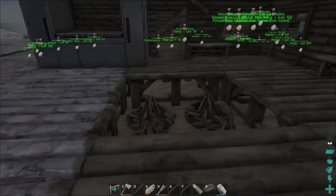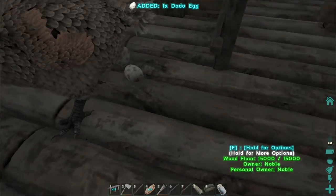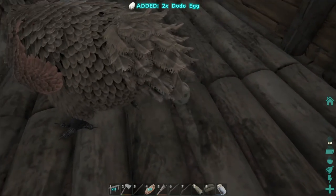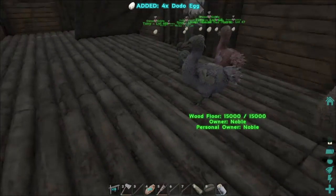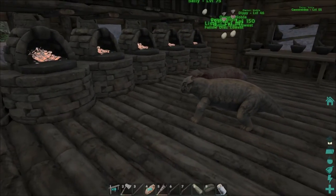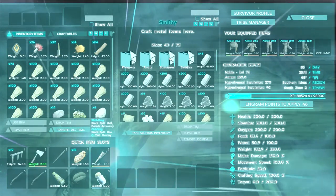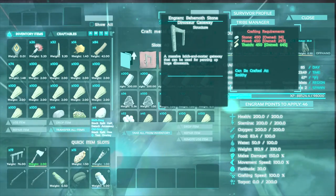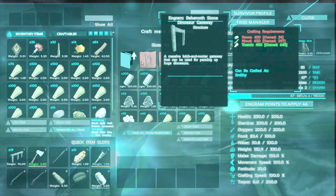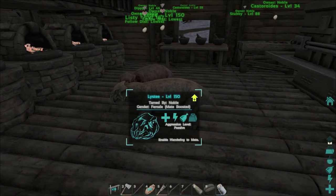We're going to go inside and see if we can make some Behemoth gates. All these dodo eggs — I don't know why we're still gathering them. To make a Behemoth gate, I think it's inside the smithy under Structures > Stone. Yeah, we need 450 stone and 450 wood. I think we might not have the wood. Oh, we do!